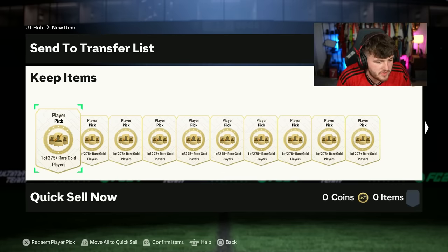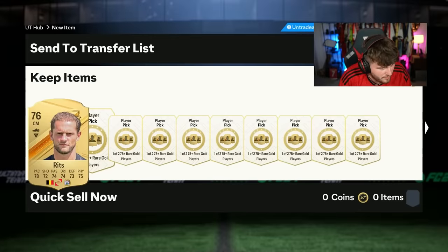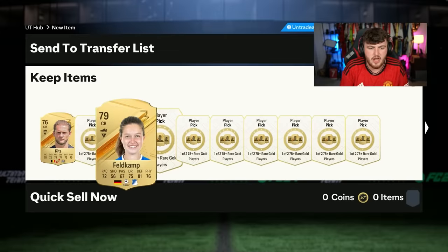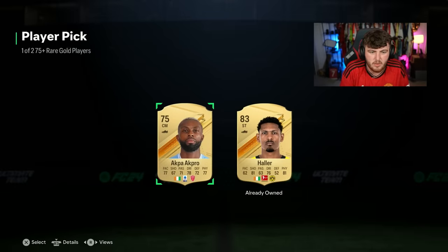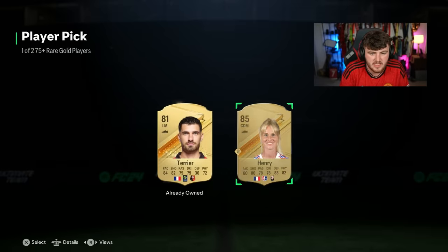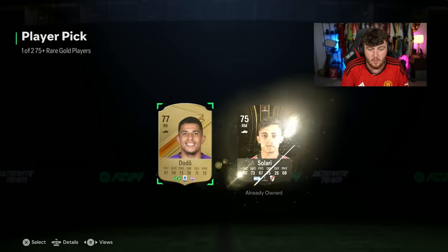Now, 100 of the 1-of-2, 75 plus gold player picks. I'm not a big fan of the 1-of-2s — not as exciting as a 1-of-3 or 1-of-4, but we're going to jump in anyway. We have 100 of these, so hopefully we can see some Trailblazers and some walkouts. These are the first proper repeatable player picks of the year. I'm just going to take the non-duplicates for now until we get high-rated fodder that is a duplicate. Fingers crossed we can get some Trailblazers.